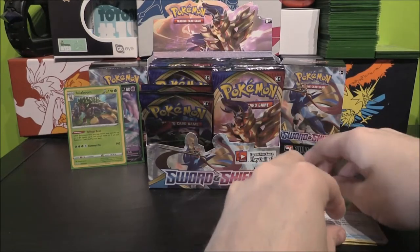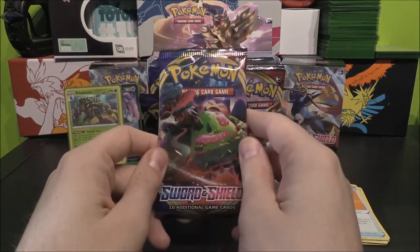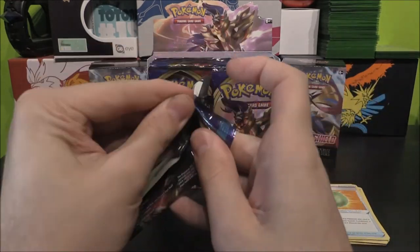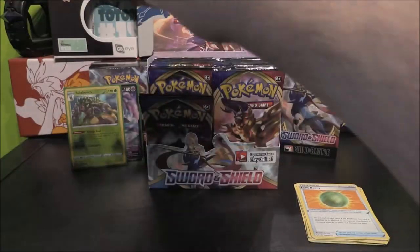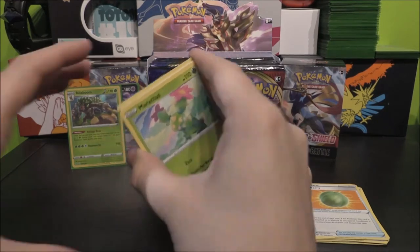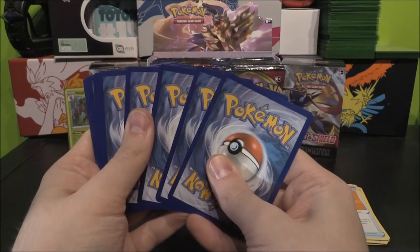Correct me if I'm wrong, but are all the Pokémon in these packs actually part of the Sword and Shield Pokédex? I'm pretty sure they are. Pokémon like Maractus, Dugtrio — that type of stuff. So I think they've obviously modelled it after the Pokédex, using the Galarian Pokémon to bulk it up.